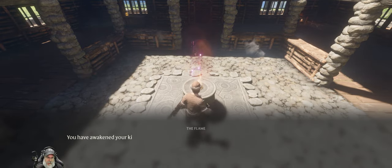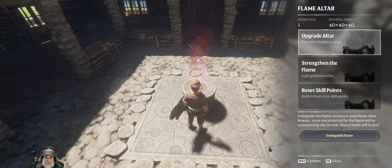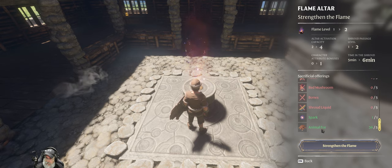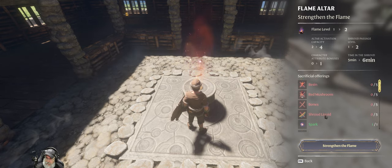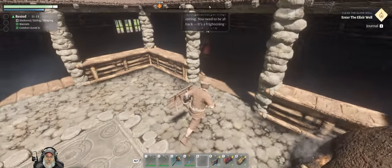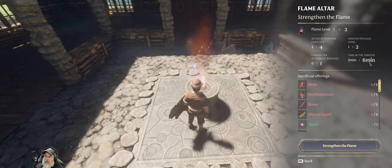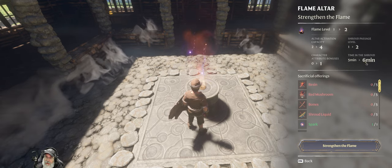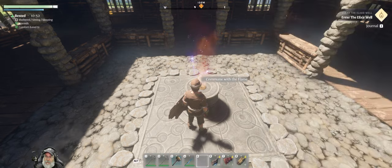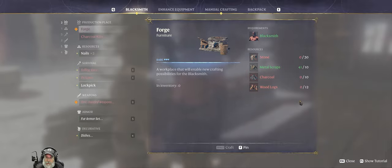We need to do the strengthen the flame thing too, because we found that spark earlier. To strengthen the flame it requires five resin, shroud liquid, and bone mushroom. It'll give us an attribute bonus and another minute in the shroud, which would actually be useful for the boss fight — we should try and do this before we start the boss fight. But there are a couple more higher-priority things like getting the forge going first.